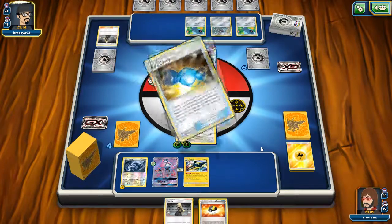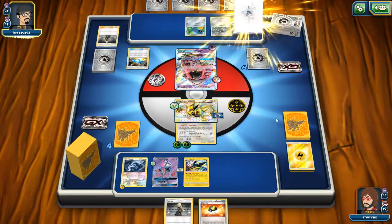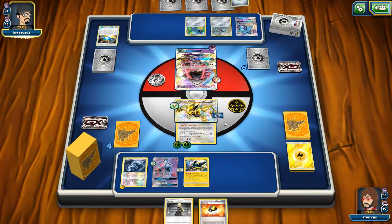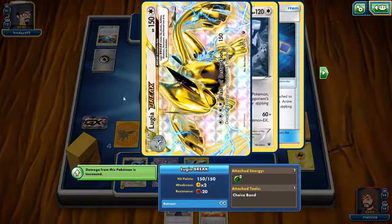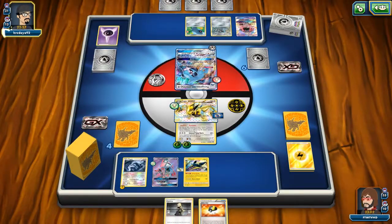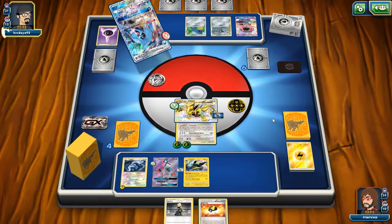Now this deck, as I said, is nothing crazy. It's not going to do well in the regionals and stuff like that in the tournaments. Because of course, Zoroark and stuff like that are really just going to outplay the way this deck works. Of course, it has a resistance to fighting, which is fantastic. A weakness to lightning, which again is a very good weakness — the only good lightning deck out there is a supercharged deck with Raichu.